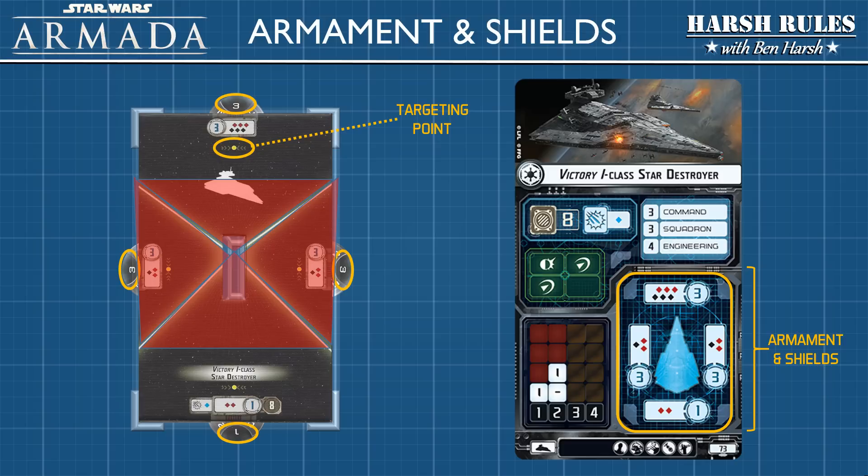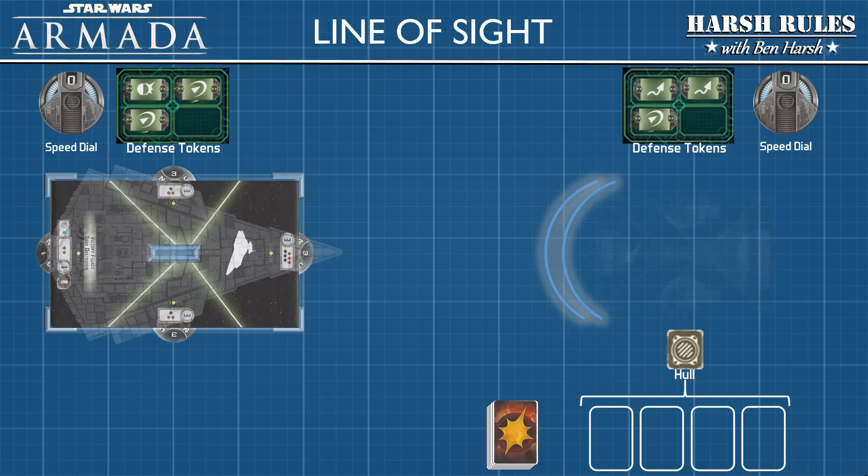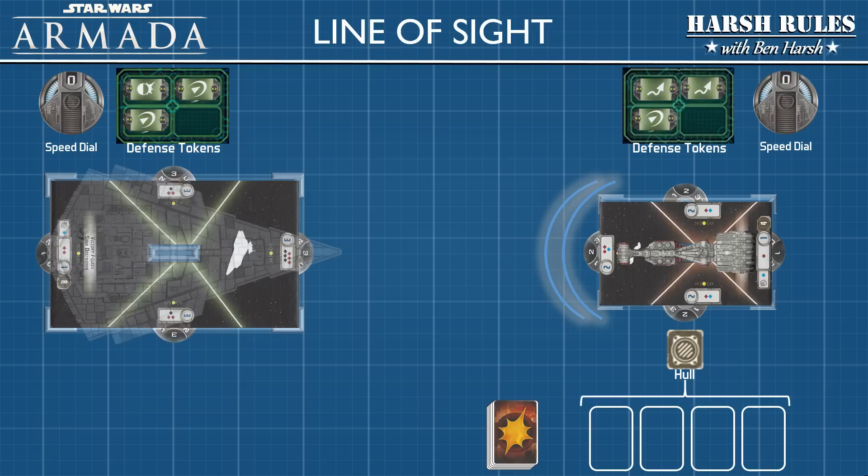To learn how all these systems interact, we've set up a demonstration. During a recent patrol, the Empire captured this CR-90 Corvette — we've disabled the engines and locked away the rebel scum on board. This is the perfect opportunity to test the offensive capabilities of this Victory 1 Class Star Destroyer. The forward shields are still up, but no matter — we'll blast through them.